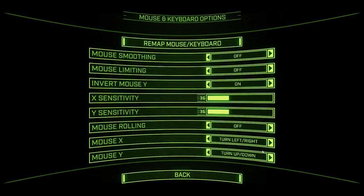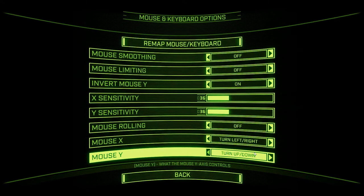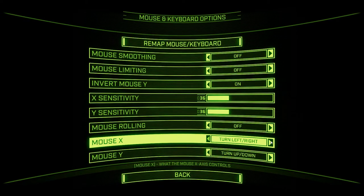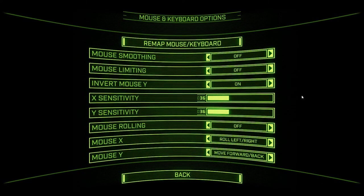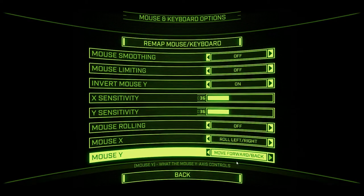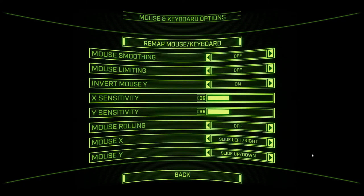You also have an option for your mouse axes to do all kinds of different things. These should be kind of self-explanatory. Turning and pitch controls are what I have it on — they're what most people have them on. But you have the option to have it set so that if you go left and right on the mouse, you're rolling left and right as well. Or you can have the forward and back on the mouse be forward and back with the ship, which is tremendously awkward, but if it works for you, it works for you. You can also have it set to slide up and down, so if you set mouse X and Y to slide left, right, up, down, you can basically do a box dodge just by moving the mouse instead of doing W, A, S, D or whatever your pitch controls are.